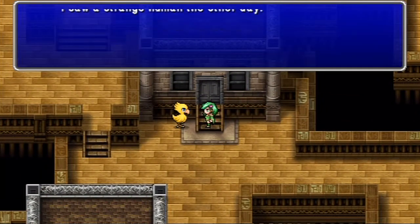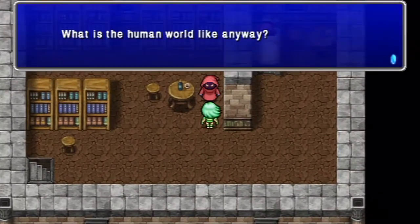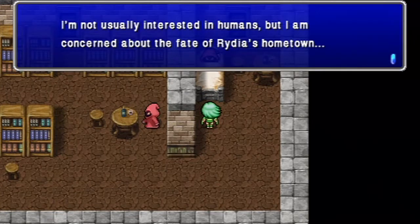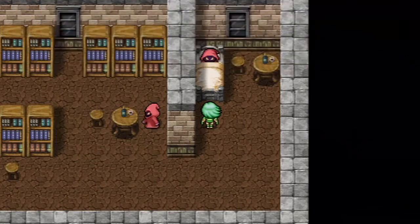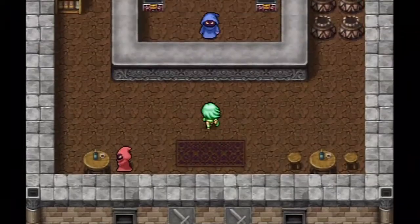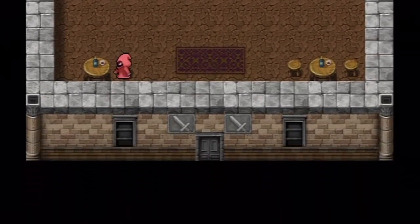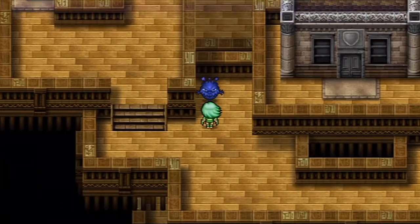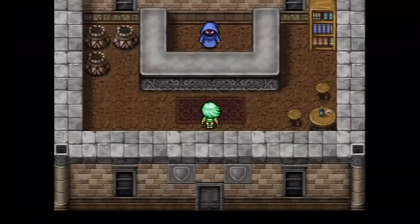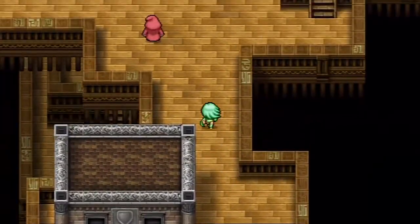I saw a strange human the other day - he was really quick on his feet, and I think he was looking for you, Rydia. Another human here. What is the human world like, anyway? It's full of magical rainbows! I'm not usually interested in humans, but I'm concerned about the fate of Rydia's hometown. Can't buy anything from you? I know it's a great offer, but I'll have to refuse. Sure wish you'd summon me someday.